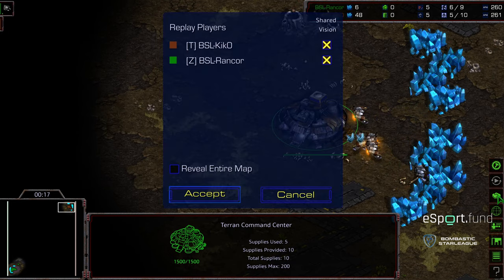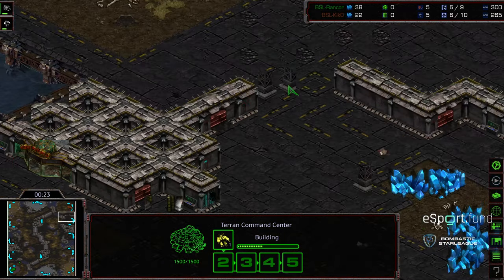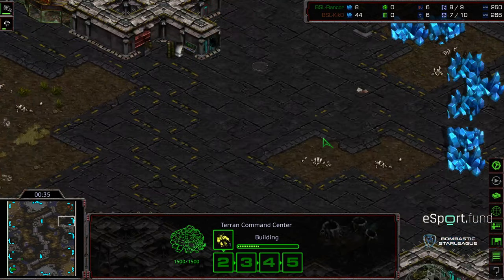This is on Vertebrae, which we are going to see in upcoming BSL matches. This is kind of the more creative map. Are those doodads? I'm wondering if this is actually... I have not seen this map before, so I'm not sure if this is just a little bit of a gap here, and these are actually blockading, or this is just kind of a map feature that can be rolled over. Not sure yet.